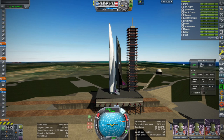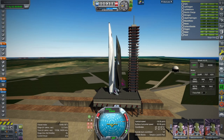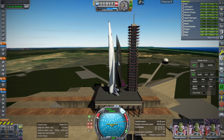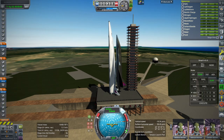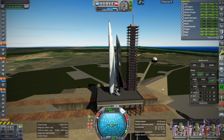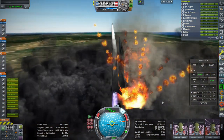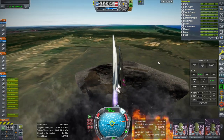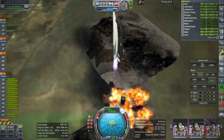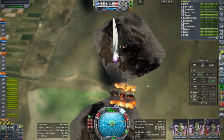Throttle up, SAS on. We're initially tilted a little bit off because the spaceplane is tilting down and we're controlling from it. We were actually going fine initially. Ignition and launch. I was not expecting that — the launch pad was destroyed, and I didn't think I had destructible facilities enabled. That's totally unexpected. I've launched many things from this Tampico launch site and not once has that happened.